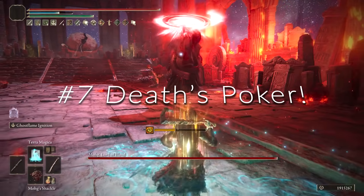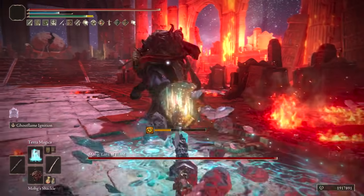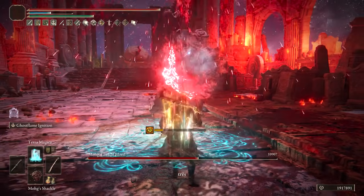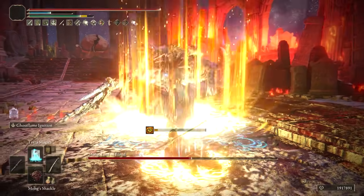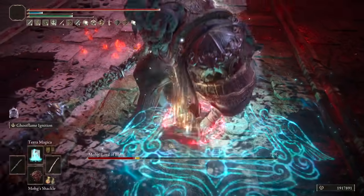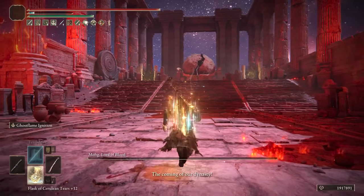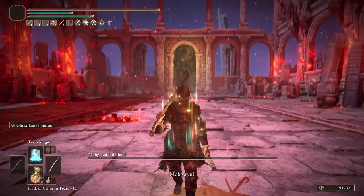At number 7, Death's Poker makes the cut because the Ash of War Ghost Flame Ignition is as cool and powerful as it sounds. This does massive magic and frost damage and can easily hit for up to 20,000 damage with just a few buffs. It's fun to use and certainly belongs right here on the list. Even if it's a bit slow, you can get away from the boss while the frost trail builds up frost and damage at a very fast speed. You have two options: the Explosion (R2) or the Frost Trail (R1), which builds up a ton of frost and massive magic damage — especially with Terra Magica.